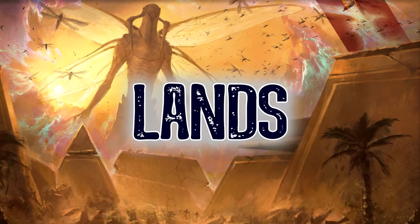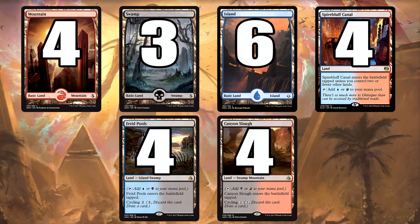So let's look at the land base. No Wandering Fumarole, but we have a playset of Canyons — Sunscorched Desert — Fetid Pools, and Spirebluff Canal. The cycling lands can be cycled late on if you want to draw cards, and they interact with the Locust God. And then we've got an array of basics — Islands, Mountains, and Swamps — and obviously the Spirebluff Canals.